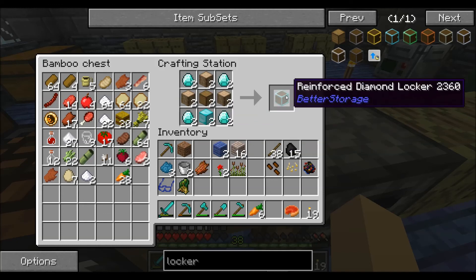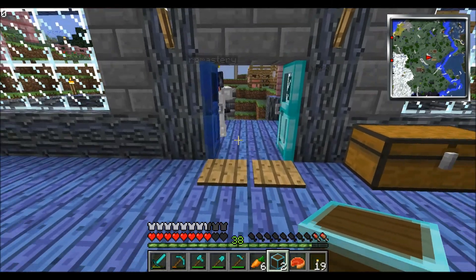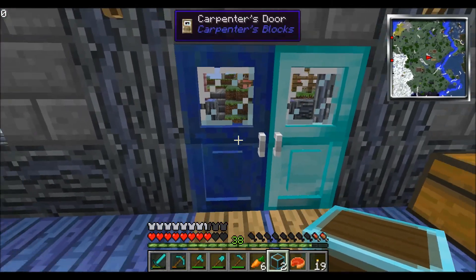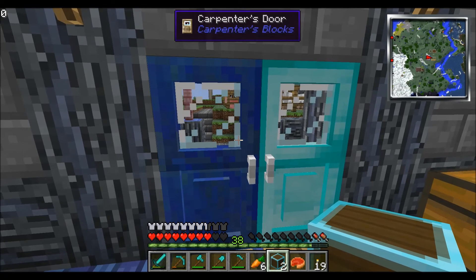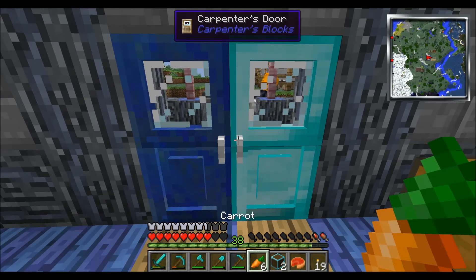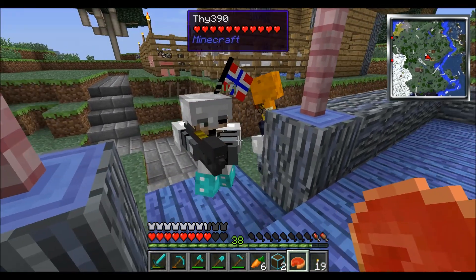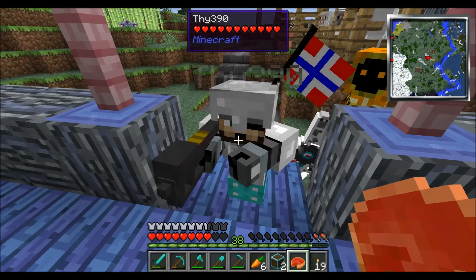Hey guys, I'm here making a storage lockers video — ding dong, someone's at my door. Come in guys, come in! I made player plates so you guys can just walk up to the door. I think one of them is wanting to play actual ding-dong. Hey, hey, put that thing away, we're on a farm here.